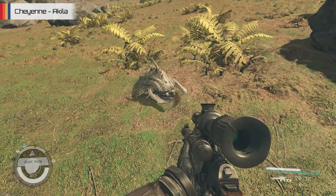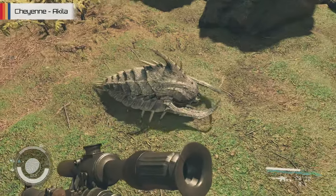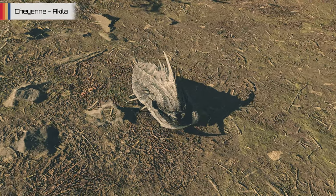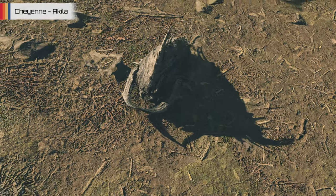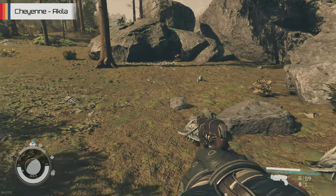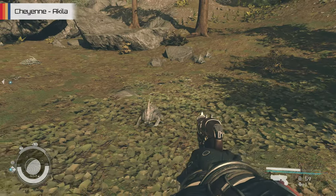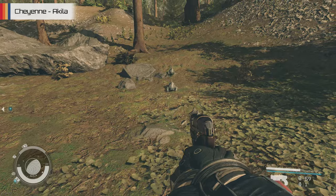A slightly less cool but still notable creature is the Crawling Eryptorid, essentially a wandering fossil. Its name comes from extinct sea scorpions that were around a few hundred million years ago on Earth, and they sort of look like spiny arthropods with large pincers and dagger-like mandibles. Despite having all those nasty spikes, these creatures are pretty much harmless, often found congregating in small groups around the planet's forested and frozen environments, just scurrying around minding their own business.